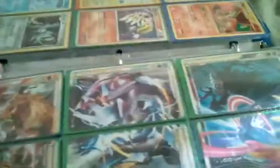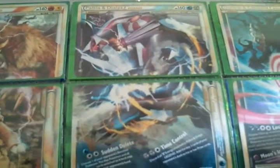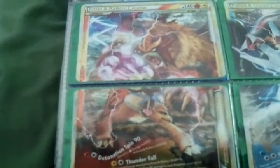And on the next page are all my Legend pieces. I only have three complete: Darkrai and Cresselia Legends, Palkia and Dialga Legends, and Entei and Raikou Legends. The only incomplete ones I have are Kyogre and Groudon Legends Top, and a Lugia Legends Top.